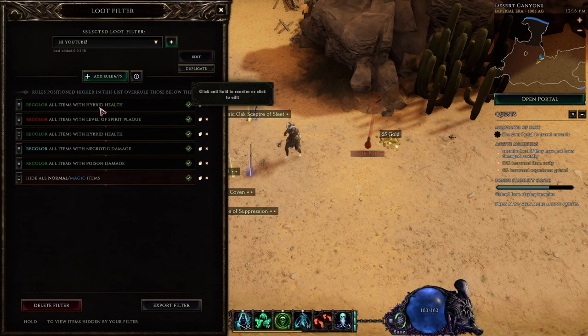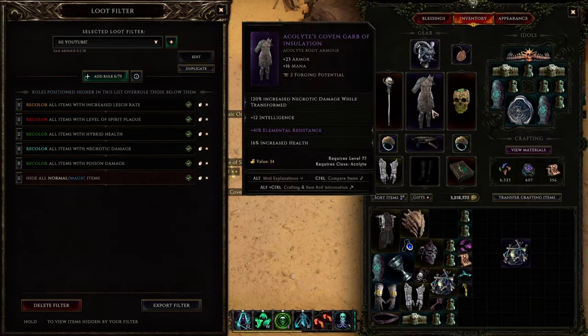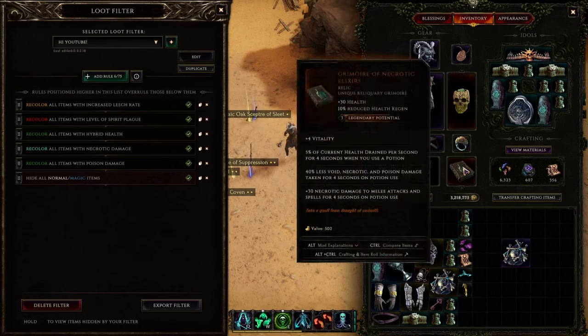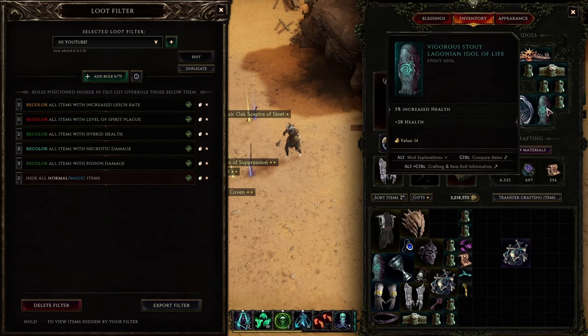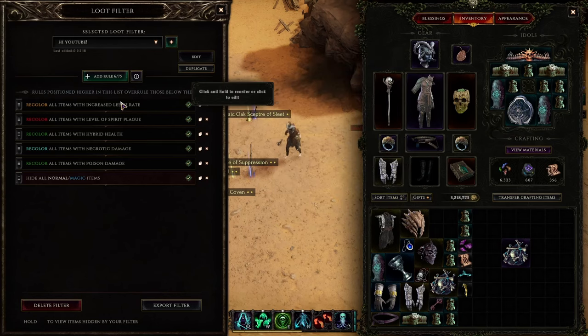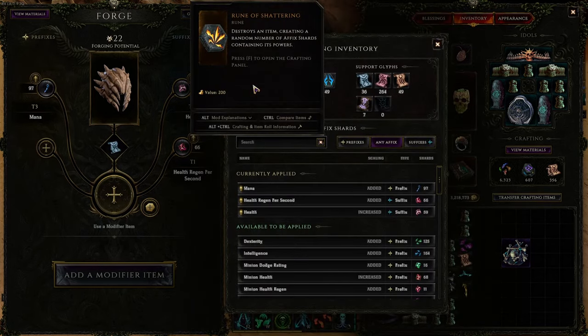There's one more affix I like to highlight personally, and that is leech rate. I like to recolor it a yellow-orange because there's almost no other way to get leech rate in the game. It's an extremely rare affix right alongside hybrid health — it can't go on very many items, there aren't many sources of it in the entire game, and you definitely want it if you utilize that mechanic. Make sure your hybrid health, levels of relevant skills, and leech rate are all colored differently so you can dismantle them in the forge system using the Rune of Shattering. You may not understand just how useful the information you just received was — regardless, you're welcome. I'll see you in the next one.